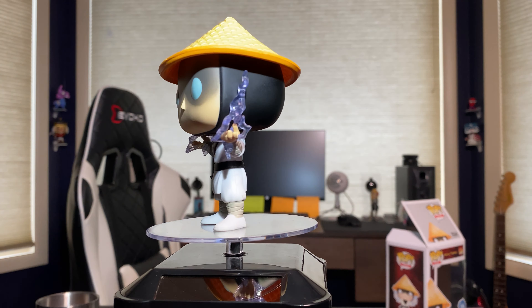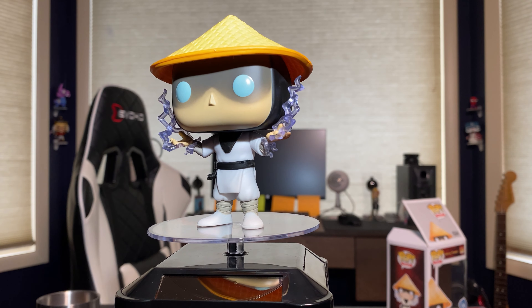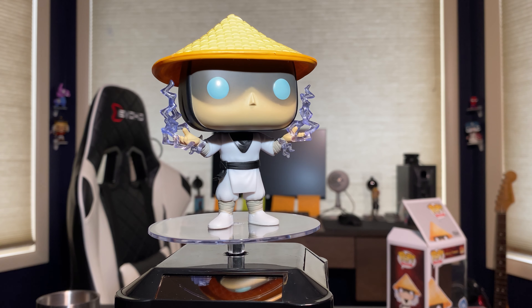The woven straw hat on top of his head looks like a woven straw hat. This is just a very, very well-done pop. Funko, congratulations — y'all have impressed me for another day. There was a minute there that I was really thinking about not collecting anymore. Let's take a closer look at him. The woven hat really does look like a woven hat.